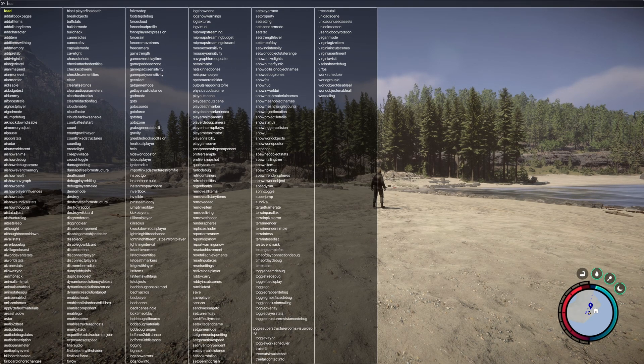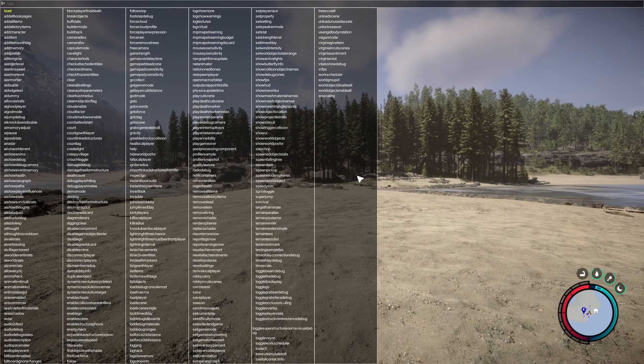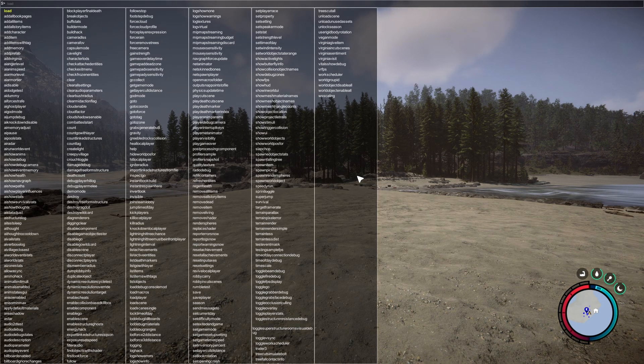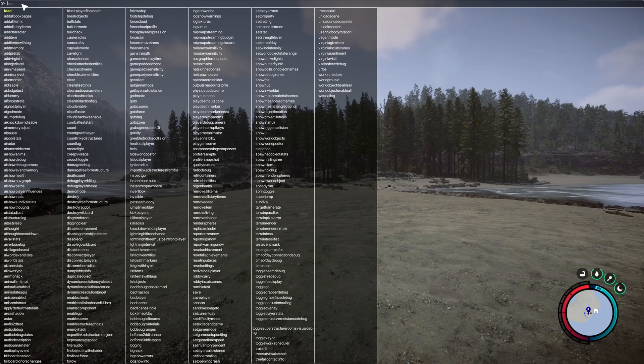From the console you'll be able to spawn in items, change the weather, and do all sorts of things. I can't walk you through it all, but I can cover the most asked-about features from my comment section. All commands require 'on' or 'off' after them, and if you're spawning items you'll need the item codes. I compiled a list of all item codes I could find and put it in a PDF file in the description below for free download.